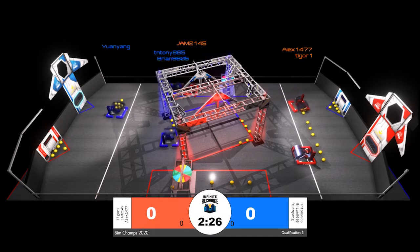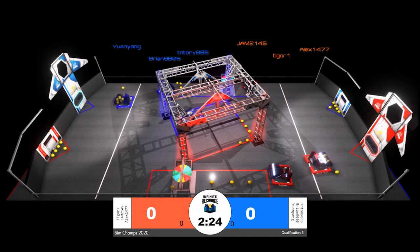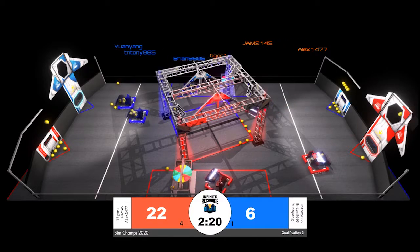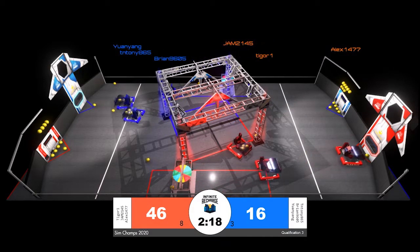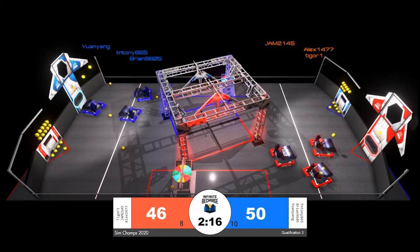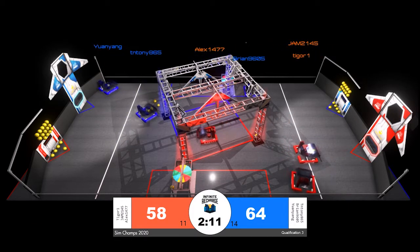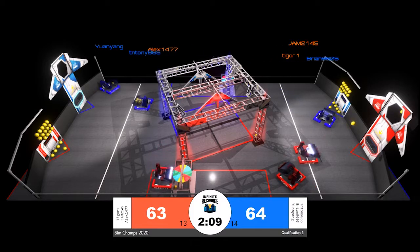And with that countdown, the match has begun. Robots are back on their initiation line to start our 15-second double point value portion of the match. Right away on the scoring, the Red Alliance very quickly — Alex for the Red Alliance, along with their Alliance partners Tigor and Jav — putting up lots of points for Red.